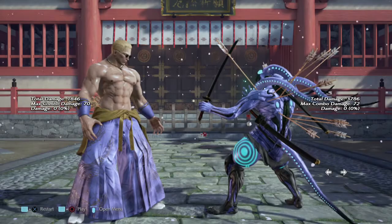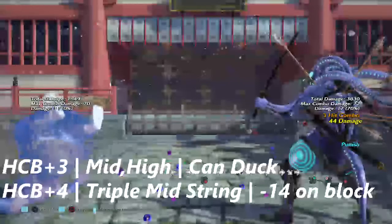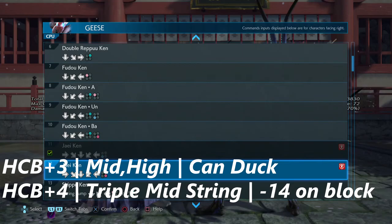These are Geese Howard's half circle back mix-ups. He has half circle back three, which is mid and high, and half circle back four, which is a double mid. Half circle back plus four is actually negative 14 on block.